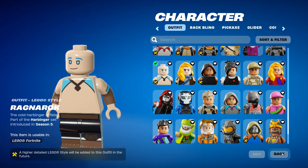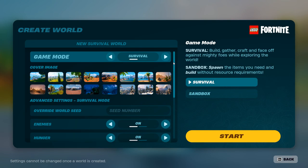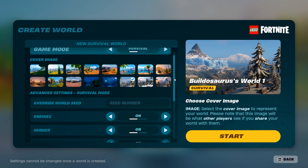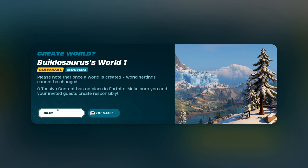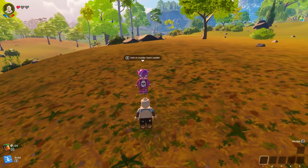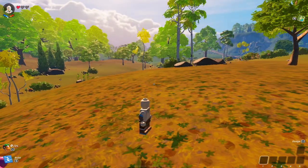So what I've learned is that I want it to be survival mode. I don't know if the picture matters — I'm picking this glacier one. I know I don't want to lose my stuff when I die, so I'm changing that setting. I don't think you can rename the world right now — maybe in the future. Okay, here we are in a whole new world!